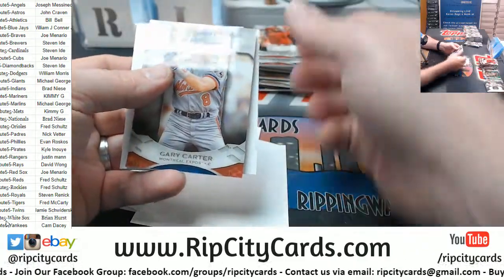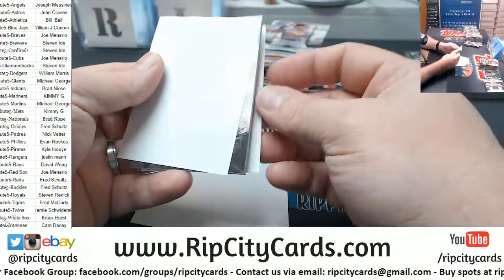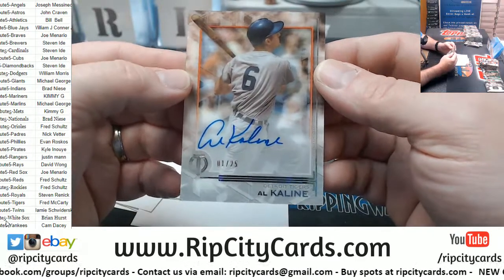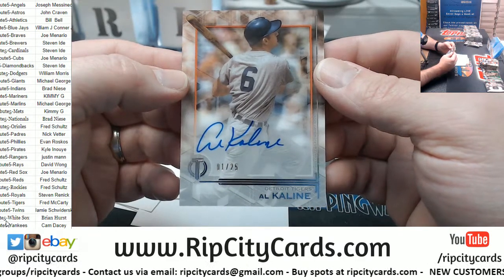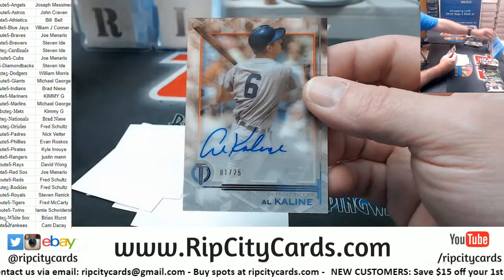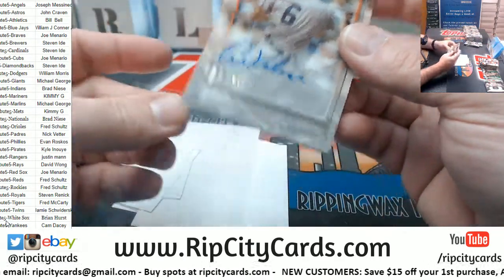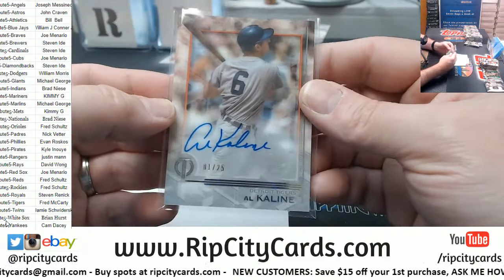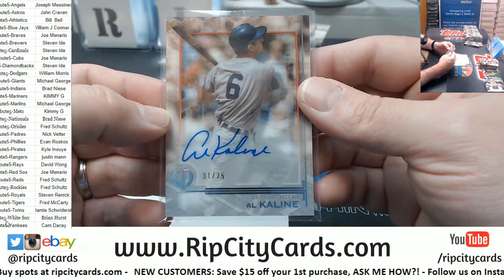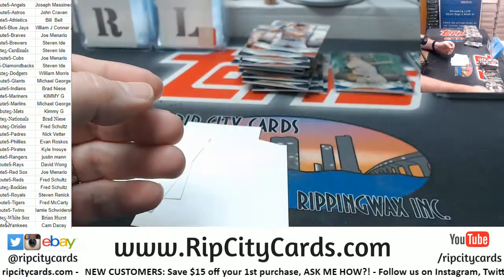The Suarez for the Reds, Gary Carter for the Expos, and Al Kaline to 25 for the Tigers — nice card. Dude, for as old as Al Kaline is, he got a good autograph. Consistent autograph.